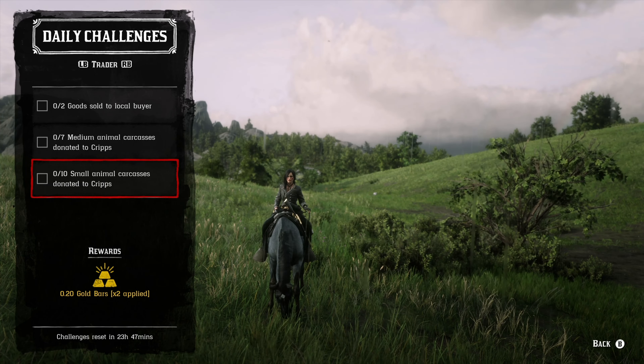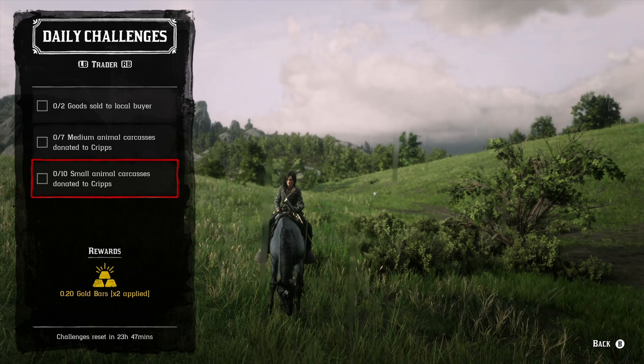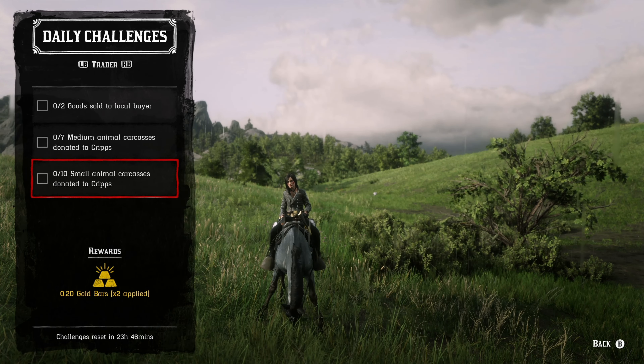For the trader role, two goods sold to a local buyer — make sure you do this twice. It'll take about five to ten minutes a piece, probably closer to the five-minute mark. You're going to have to wait for more goods to be produced before you can sell them — technically you only need one sale to start, then wait for another batch.